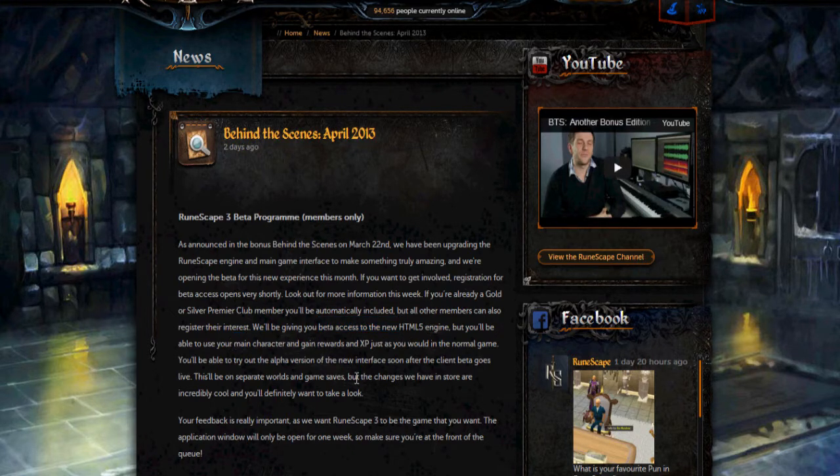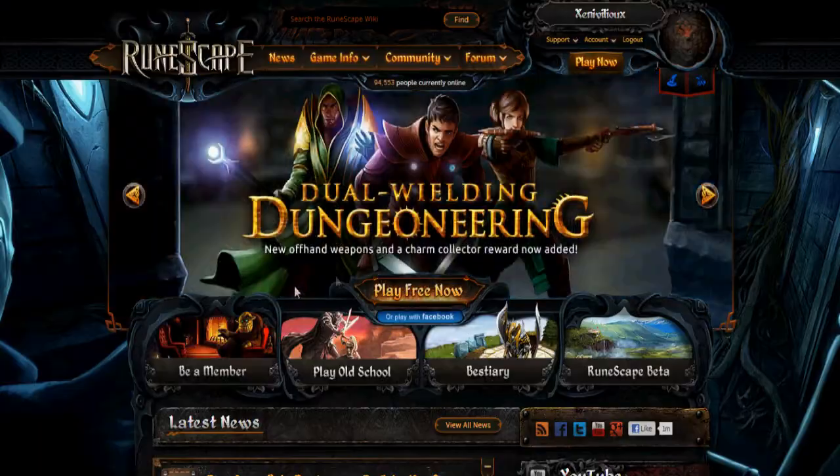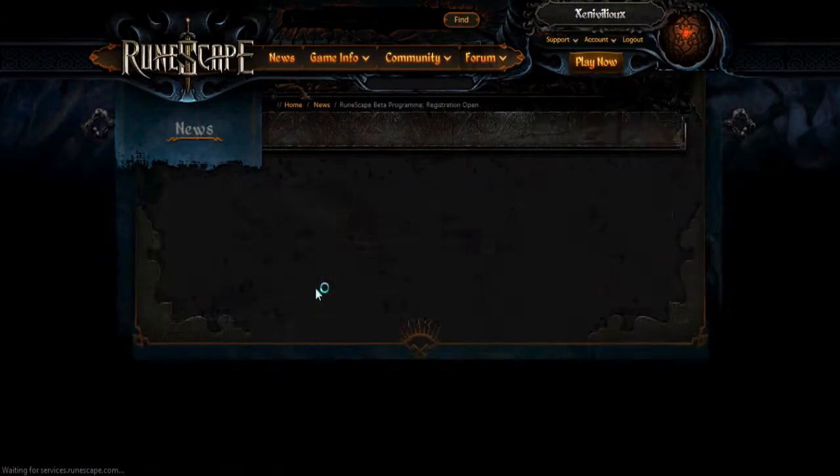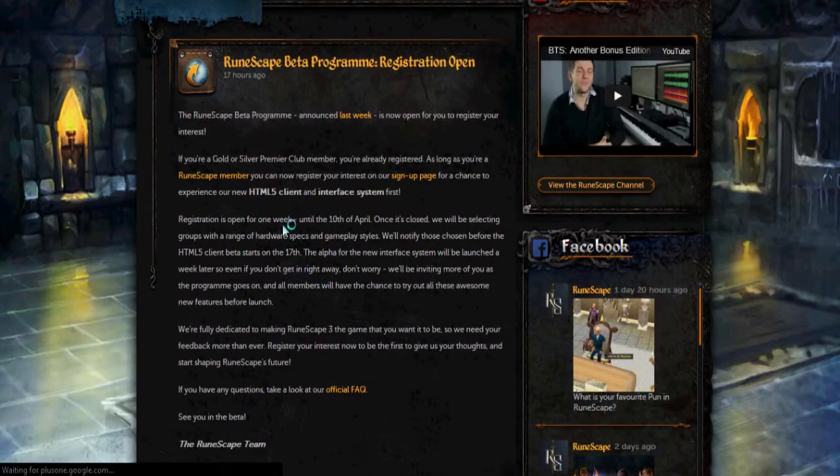The HTML5 engine beta will be open next week and registration has started now. You can simply go to the home page and click the relevant post. There are two things they're going to test: the HTML5 client out next week, and the interface system which is called an alpha system, because you can't test it in quite the same way as the beta.